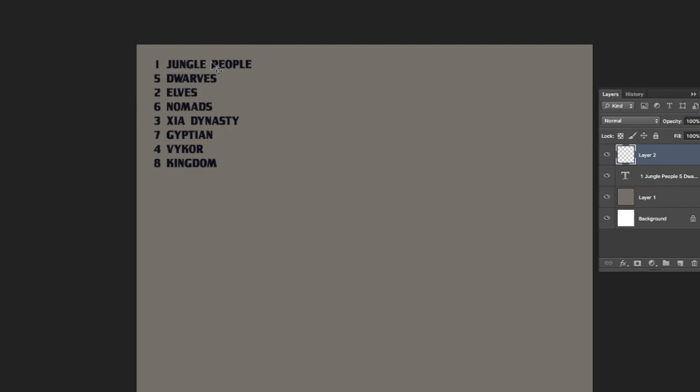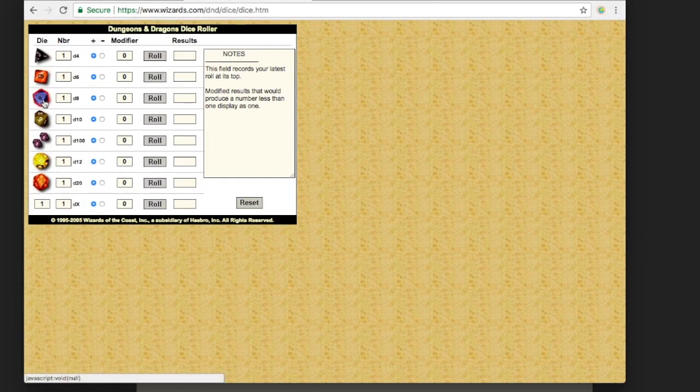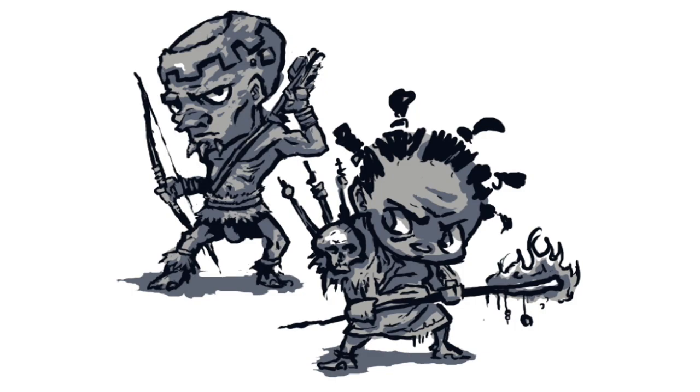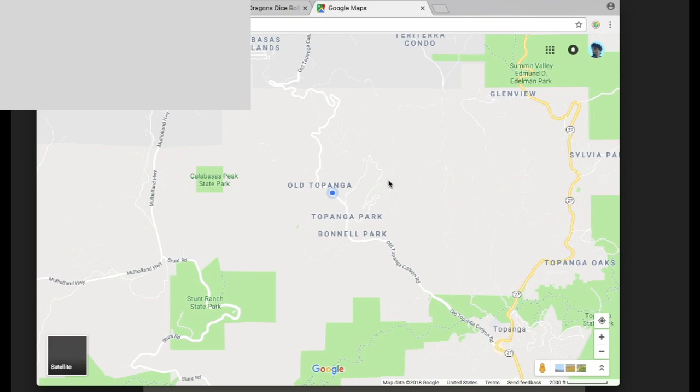My plan is to draw the background of the world — I'll get into that in a minute — but I'm going to use the tectonic plate method I mentioned in another video, where each landmass is drawn separately and brought together at the end. We randomly roll to determine which peoples we draw first, using official Wizards of the Coast dice. These are all tentative names.